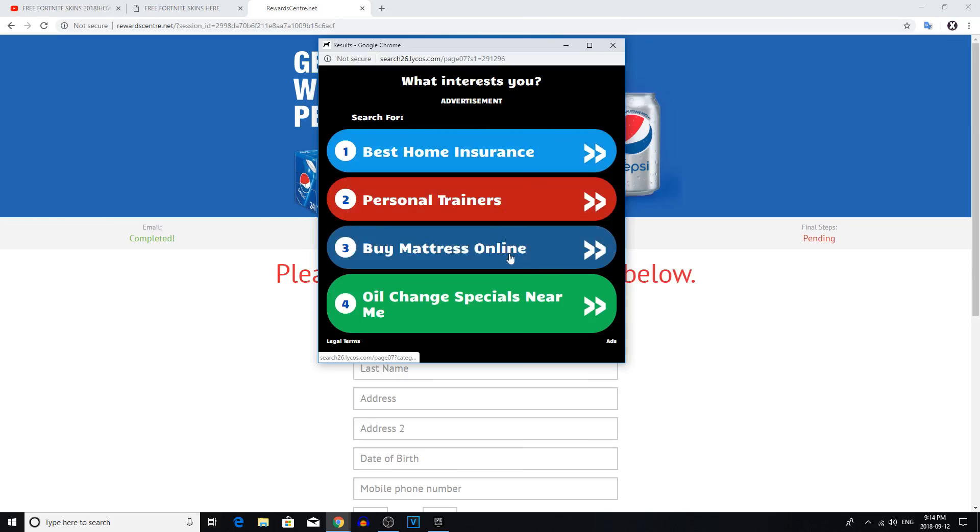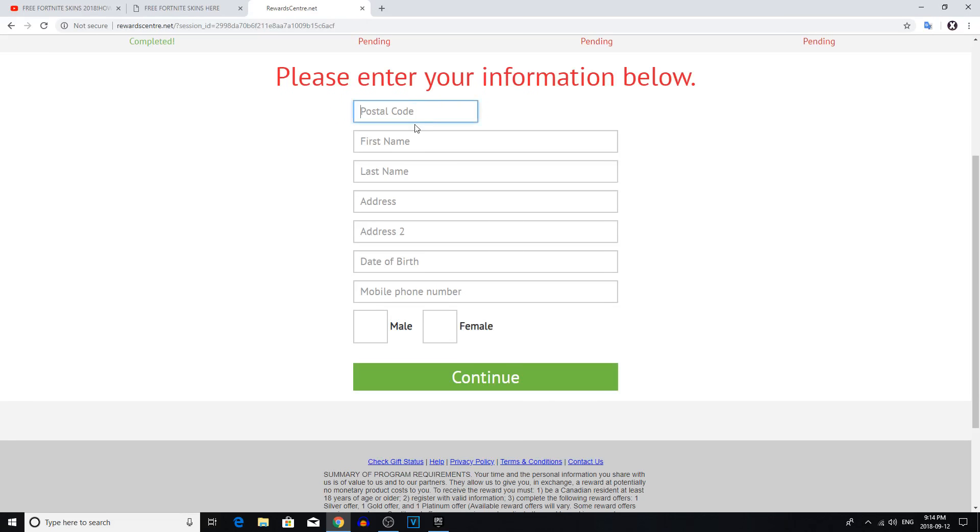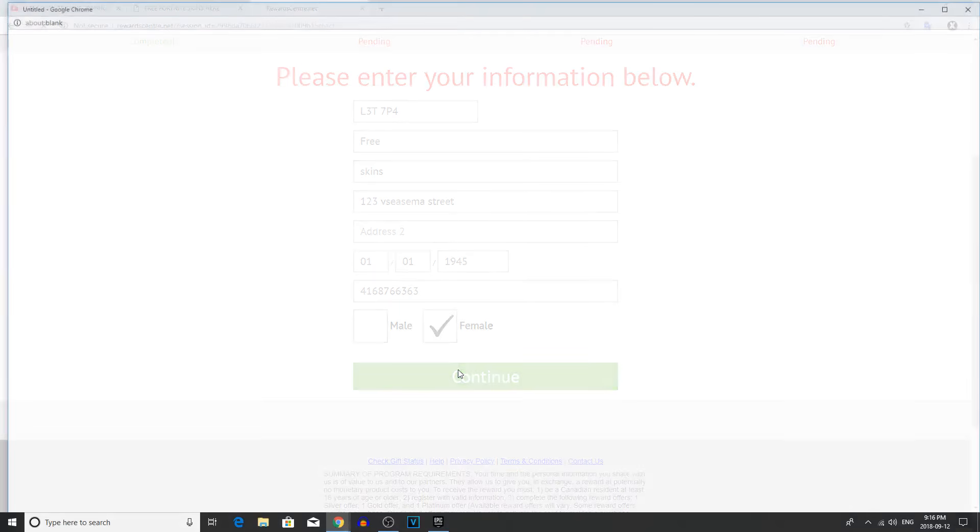What interests you? I don't know what to pick — all of these are interesting me right now. Oh, we just have to continue. Postal code — I'm just gonna use the postal code of my school. Address — free skins, I really couldn't care less. One two three Sesame Street. Date of birth — zero one zero one, 1945, because everyone born in 1945 just wants free skins. Mobile phone number — I'll just make up a fake number with my area code. We'll continue.